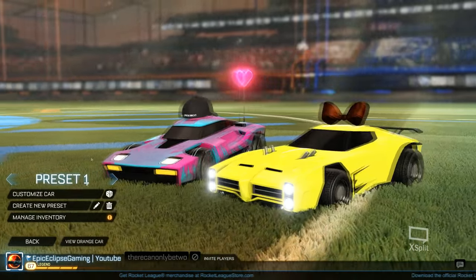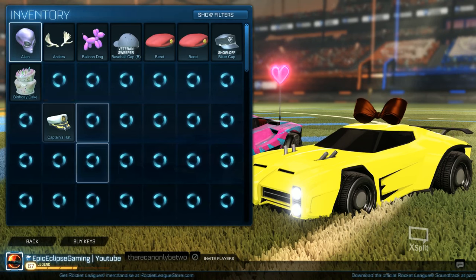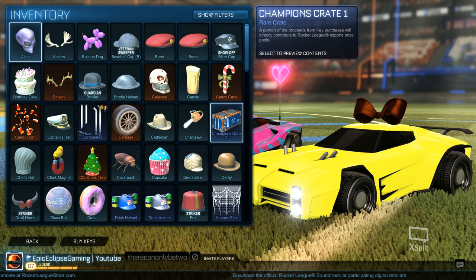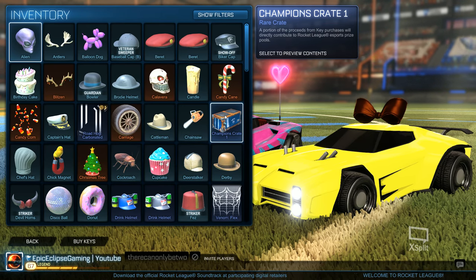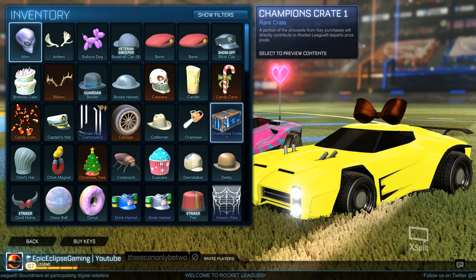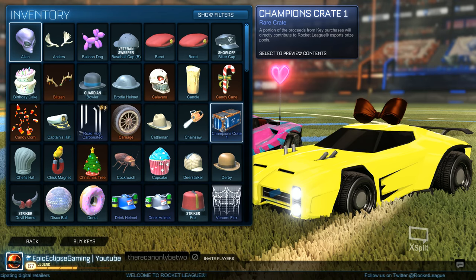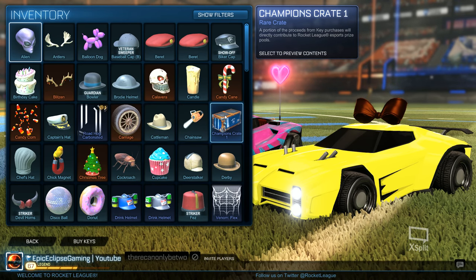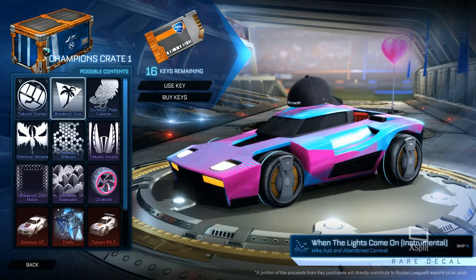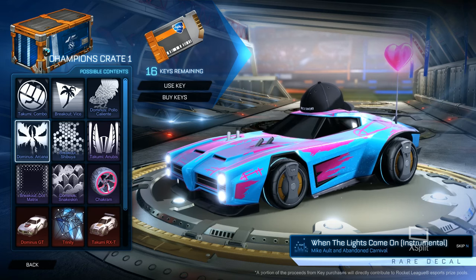We're going to start off this video by opening a case, because these are new. Basically, in games it's a random drop. There's two crates — Champion Crate 1 and Champion Crate 2. They both have different things in them, and you need keys to open them, which you buy. I bought 20 keys, and it's going to take forever to get through that. But we've got some nice things we can get.